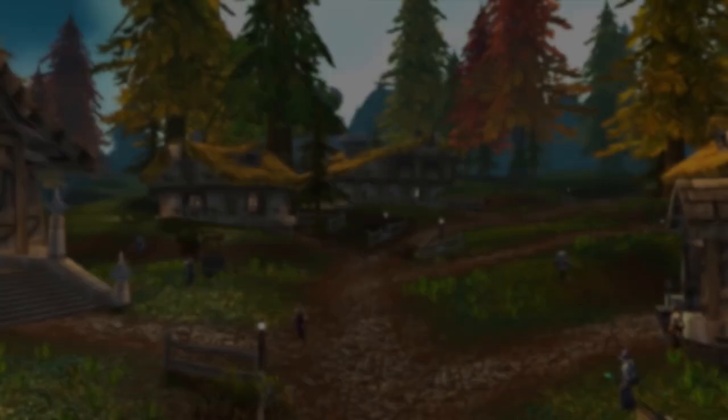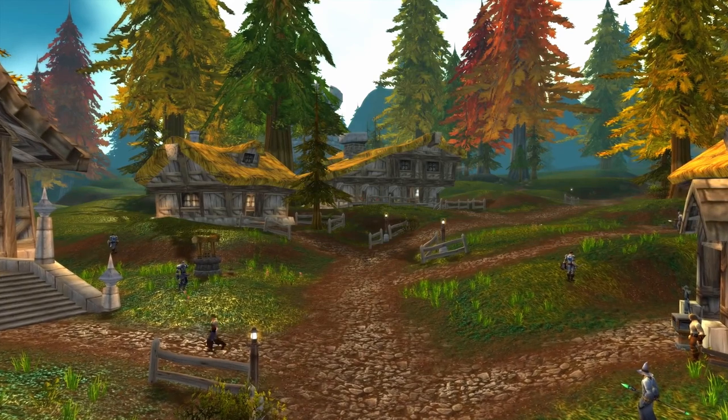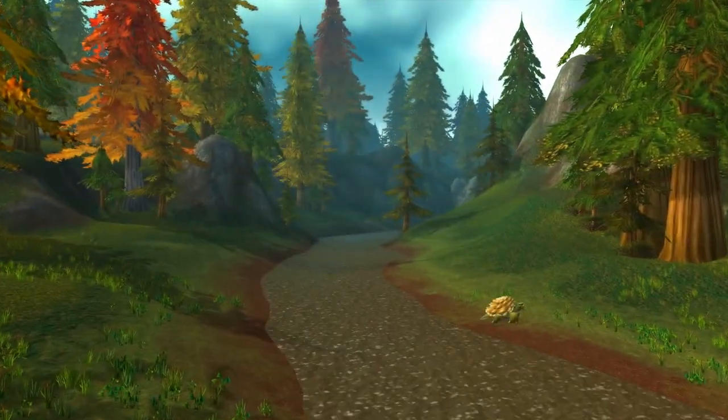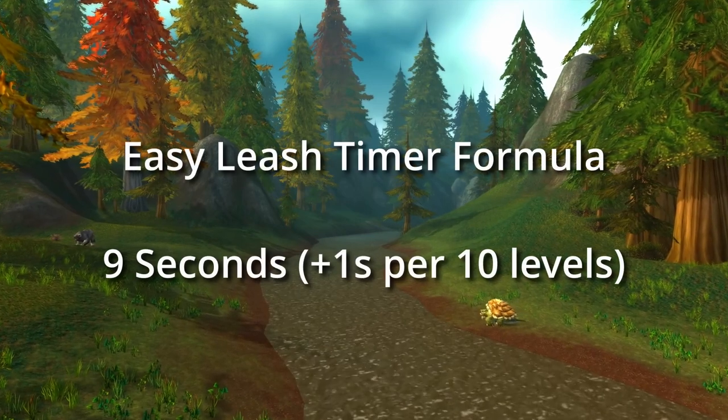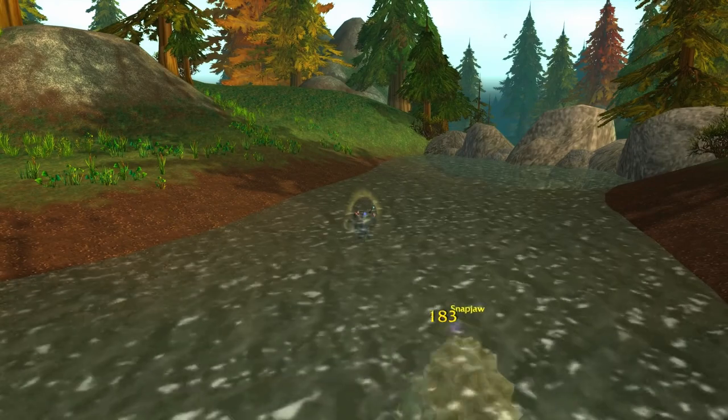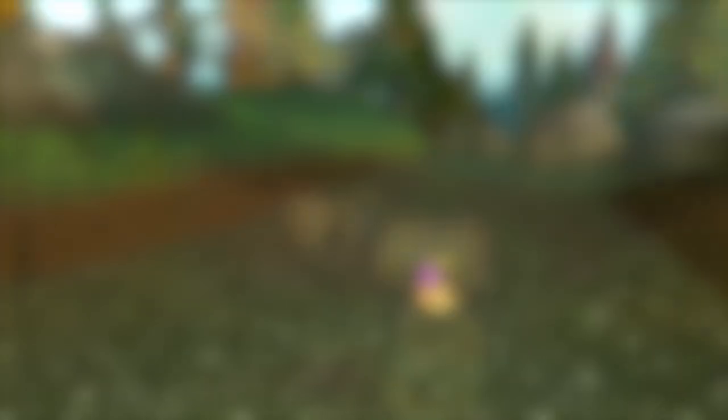Let's start with mob level. Mob level affects the leash timer in a complicated way. An easy rule of thumb is mobs have a leash timer of 9 seconds plus 1 second for every 10 levels. It's not 100% true, but it's an easy formula to remember. The actual formula is on screen.